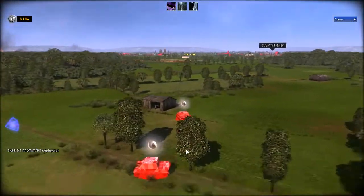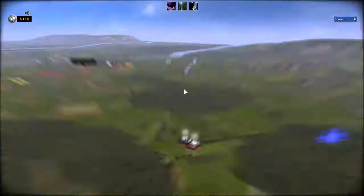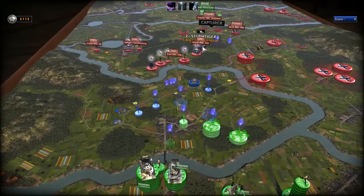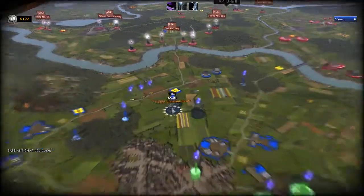OK, ce sont des flacs anti-aériens et de l'infanterie. Donc je vais pas attaquer aériennement par ici. Storm Tiger. Les Storm Tigers, dans le jeu, dans le russe, c'est l'évolution des Stug 3. Donc c'est un canon d'assaut, très efficace contre l'infanterie et les bâtiments. C'est une sorte d'artillerie mobile.